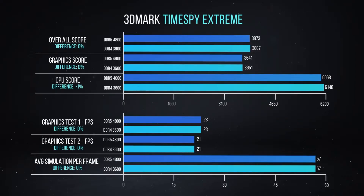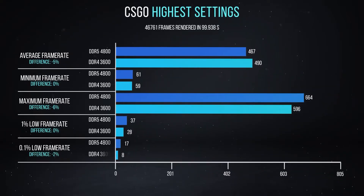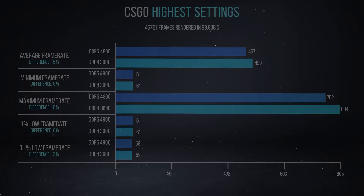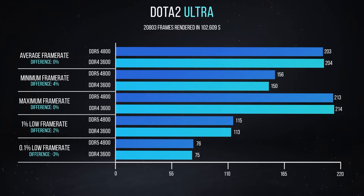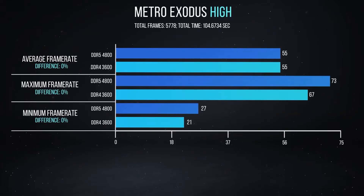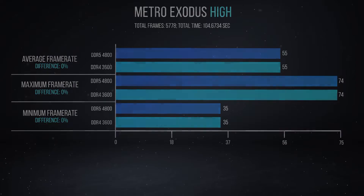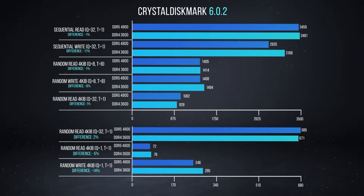DDR5 right now has a couple of real advantages though. One is its max potential size — you could probably get up to two terabytes for a single DIMM, though realistically 128GB DIMMs are probably the max you'll see on the open market. The other noteworthy thing is that a lot of DDR5 memory comes with a limited lifetime warranty, so if you get a DDR5 platform now you'll be able to use that same memory on your next platform.